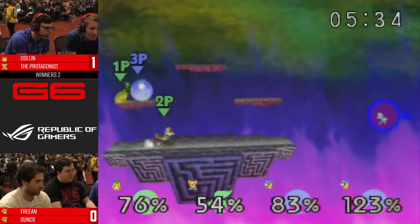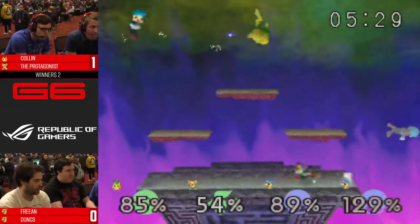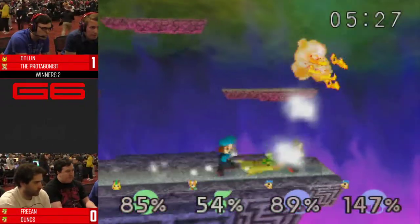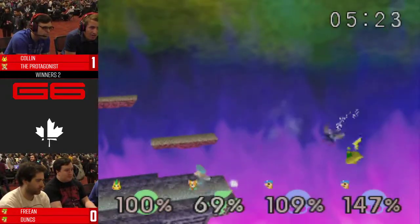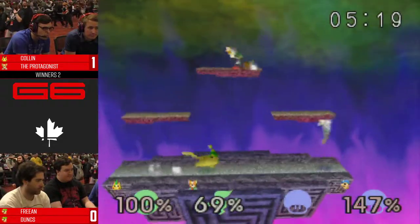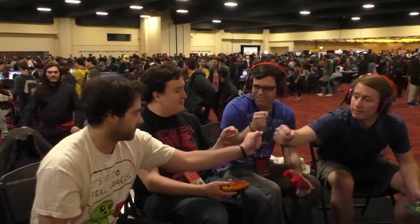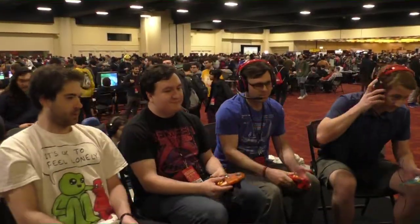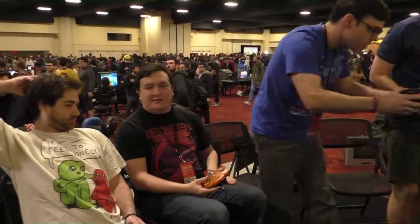He can still get there and protect. Protag opted to just keep back. The fireball saves him! Protag gets the kill. Great save from Colin — Protag would've made it back anyways, but he positioned himself well. Good teamwork from Colin and Protag just proved to be too much for Krian and Dunks.